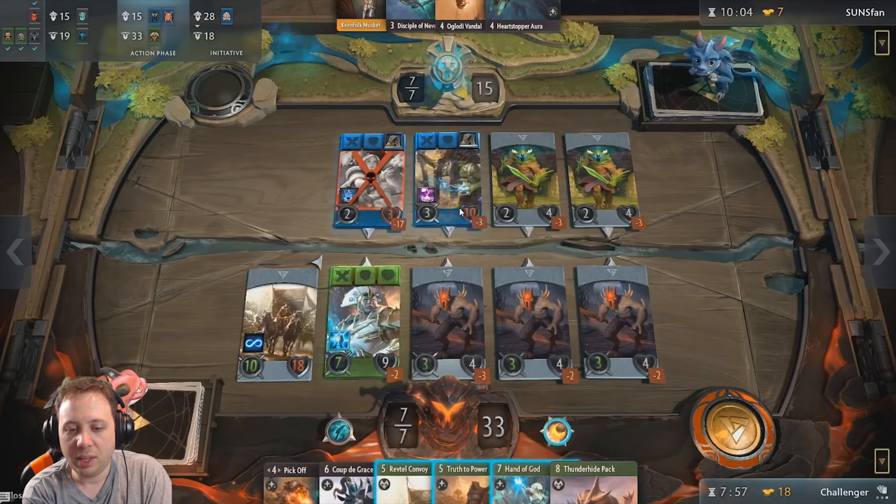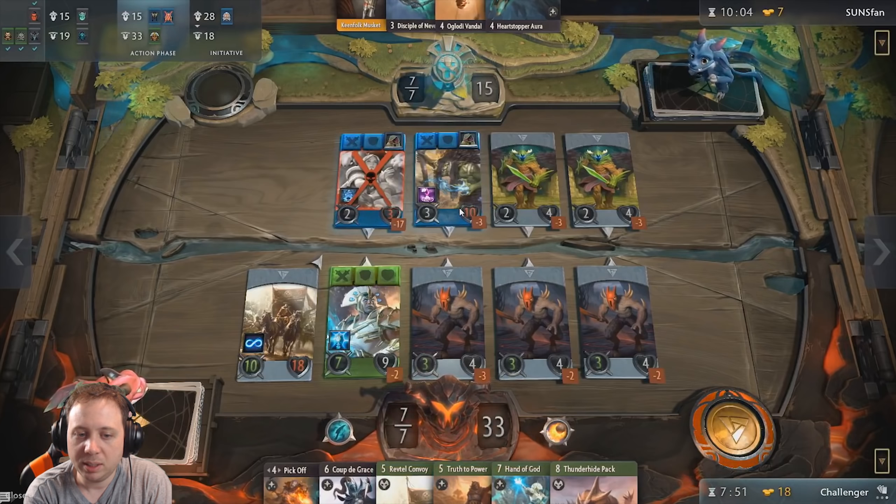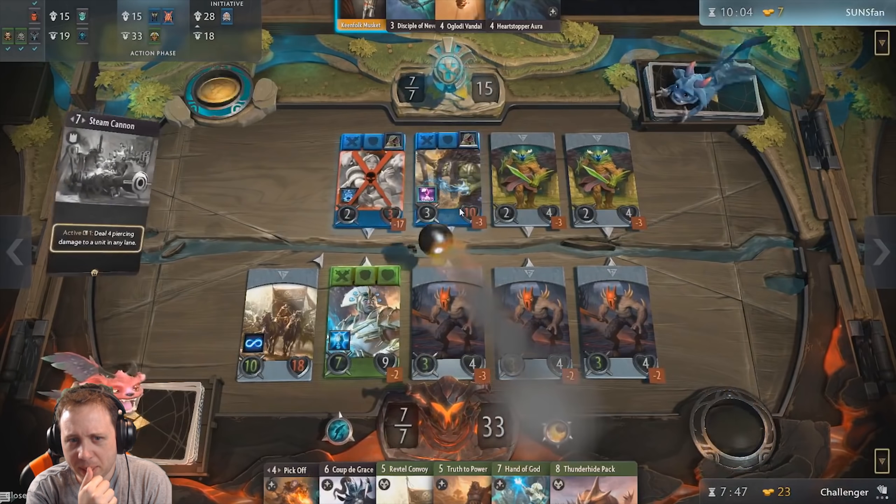Hand of God is not going to do much good. Truth to Power makes no impact, but he doesn't know that of course. He could Reptile but that might be overkill. He could Pick Off, though I'm not sure what he'd want to target — maybe one of these creep to save one of his. Next turn he'll be able to play Thunderhide Pack which would be excellent. The question is which lane — probably the first lane because the second lane is looking pretty strong. Truth to Power does nothing here, but unfortunately he doesn't know that.